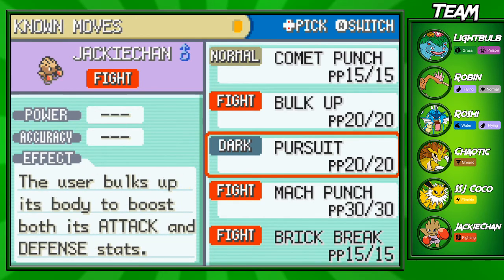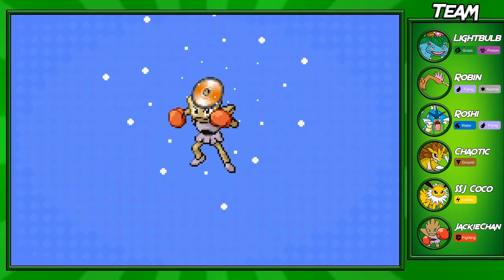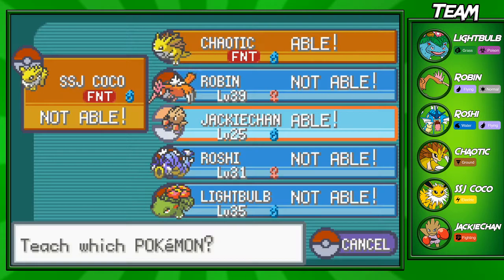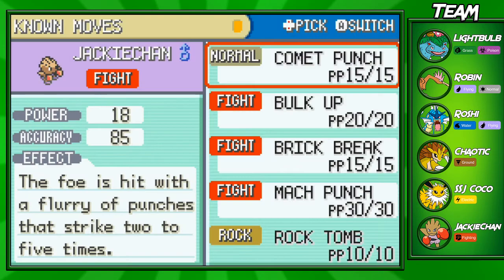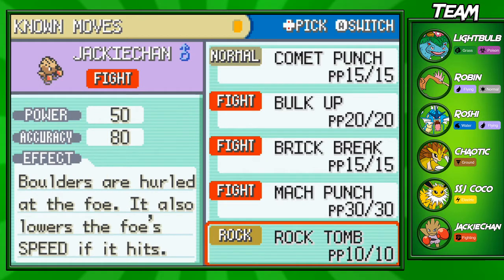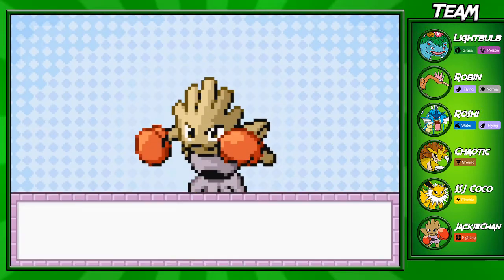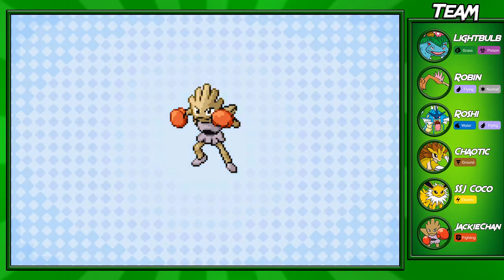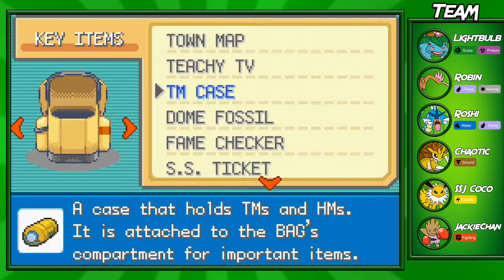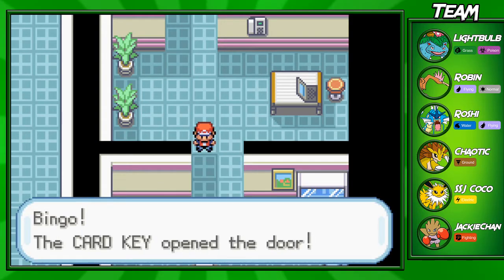I'm also gonna teach him Brick Break. A few episodes ago I said I was gonna save these TMs for a specific Pokemon, and this was the specific Pokemon. I'm gonna keep Mach Punch, so we're gonna have three Fighting-type moves on this Pokemon. I think this will be his final moveset for Hitmonchan. I also want to teach him Rock Tomb. Rock Tomb is a move that lowers the opponent's Speed — it's a 50 base power move with 80 accuracy. Rock Tomb is a super good move on Hitmonchan, both competitively and in-game, especially against Flying types with Bulk Up set up.